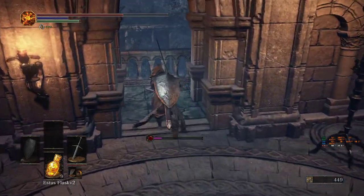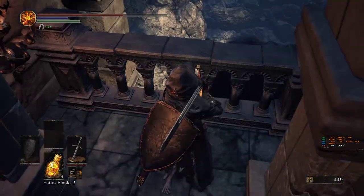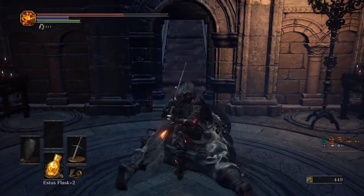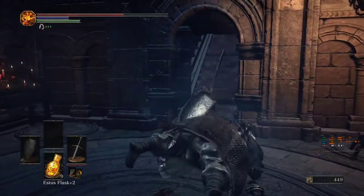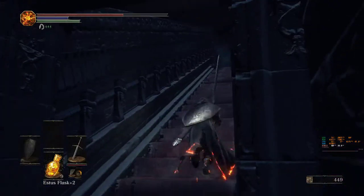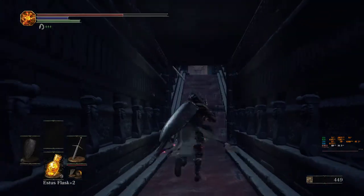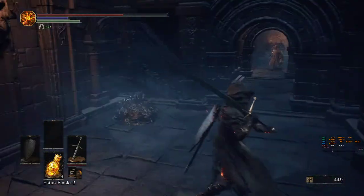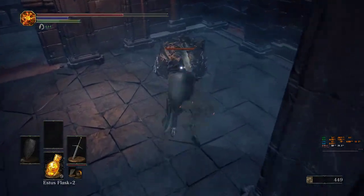The claymore is too slow for these guys. Yeah, a deep gem. With a deep gem you can infuse any weapon to make it a dark weapon, like the deep battle axe from the start of the game that we found in the high wall of Lothric - you can build a weapon like that now. These rope dudes occasionally drop deep gems or dark gems as well.